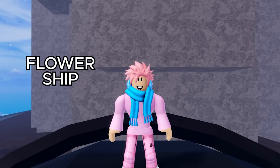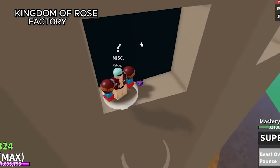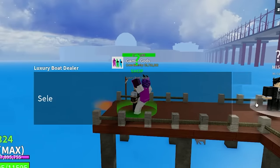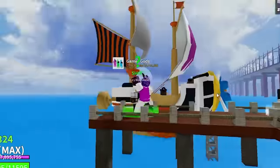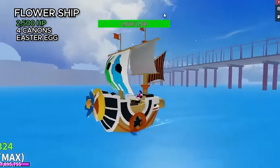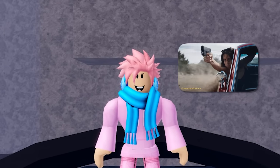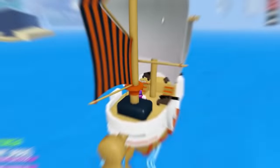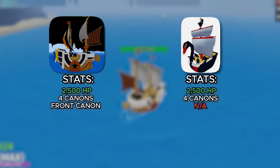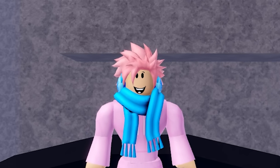The Flower Ship is a special ship with a unique acquisition method. You find a Cyborg NPC located behind the Facet Sheet at the Kingdom of Rose on the second sea, then buy the boat for 1,500 fragments. After that, you can spawn it from the Luxury Boat Dealer for 5,000 belly anytime. It has 2,500 HP, four cannons, and a small Easter egg hidden in the highest flag. Its front cannons allow it to fire at better angles than other ships, so you can shoot enemies while driving straight at them. The Flower Ship and Swan Ship have nearly identical stats, but the front cannon gives this one a slight edge. It's also the only boat in the game that requires fragments to purchase.